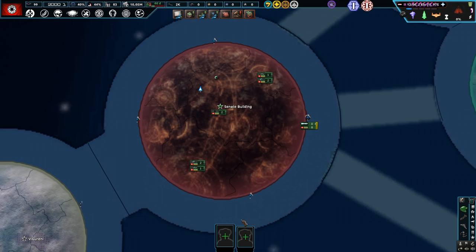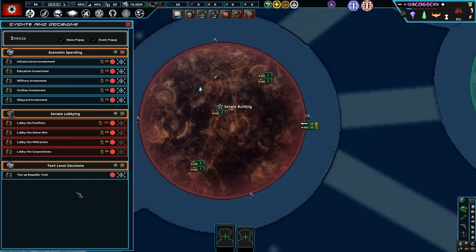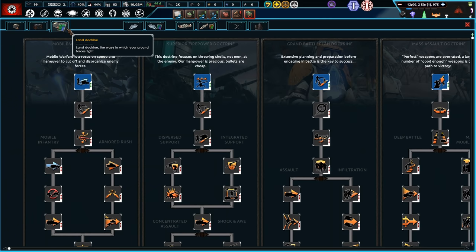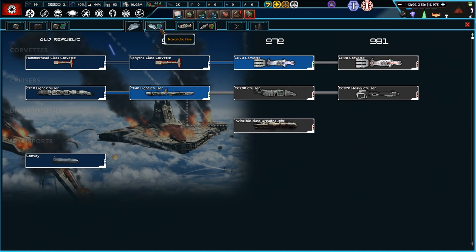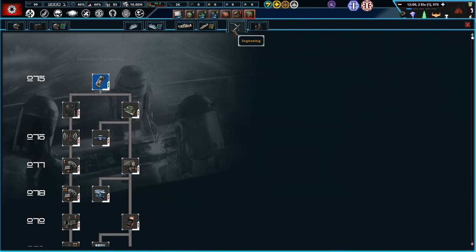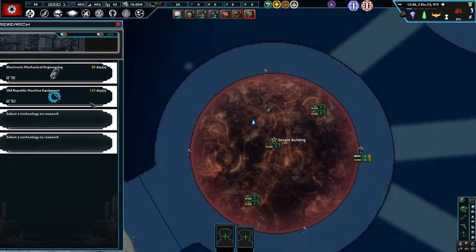Let's set up the Grand Republic Army. We don't actually have access to Clone Troopers just yet. Here's our Land Doctrine, our Tech Trees, Naval, and our Naval Doctrine. This is like Republic equipment pre the Clone Army.